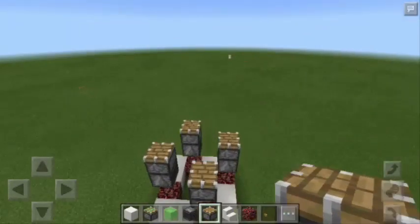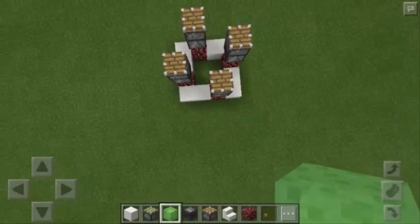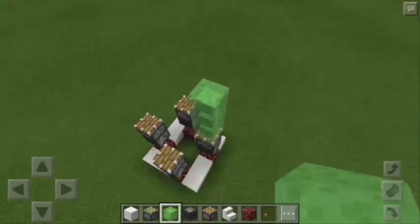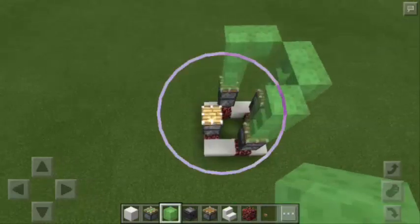Then we will go up again and put 4 Slime Blocks on top of each regular Piston. We're going to put 3 going up and another Slime Block going to the left. We must repeat this pattern to all the sides of the square.